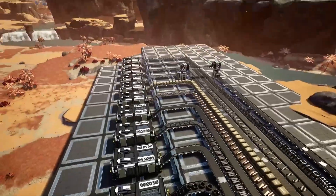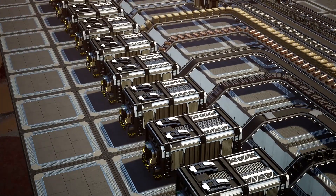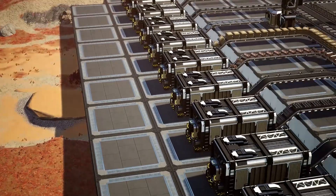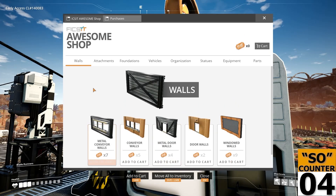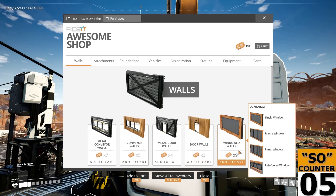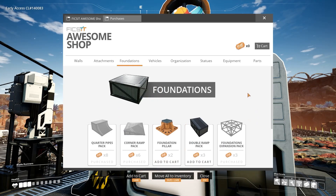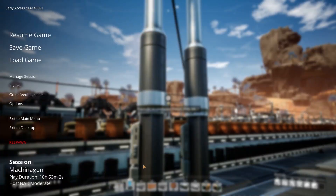Next we need to work on this overflow system. I'm bringing everything down so the containers sit on the same level, then the overflow drops down. We'll probably move these containers across a bit to give us more space to use the awesome sink and get those extra juicy coupons for all the other things we've yet to unlock — so we can purchase the lovely things that will be super important in keeping our mega factory clean.